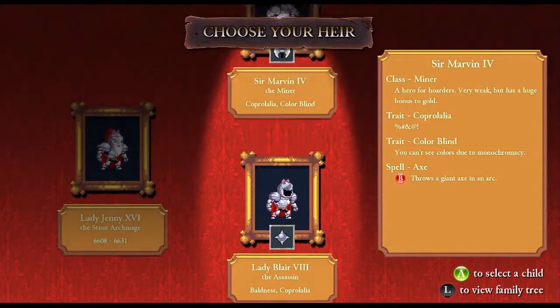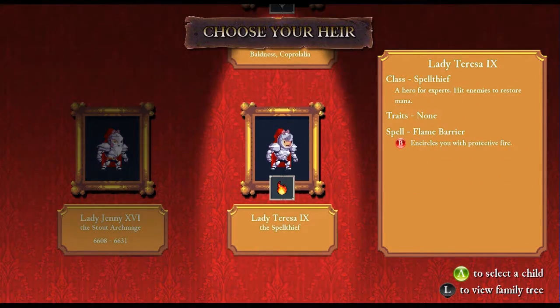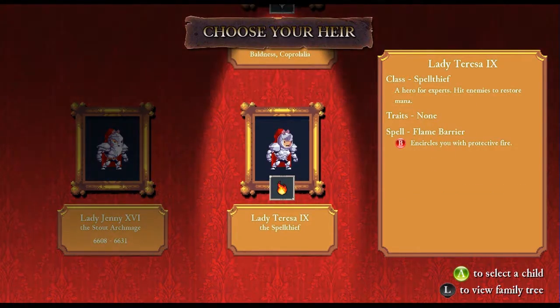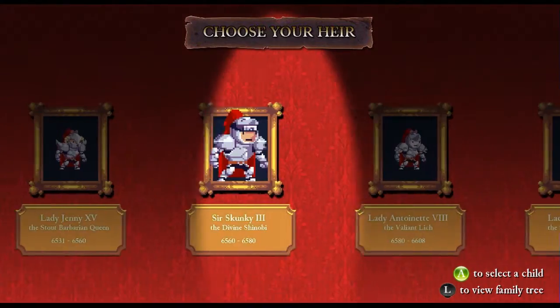Each character has a number of unique traits. Some affect their combat skills while some impact the game in other ways. For example, certain characters are tanks with a lot of HP while some have vision problems, and this affects how the screen looks.